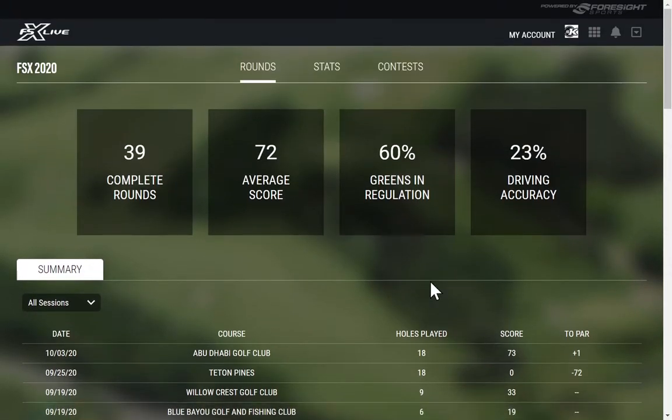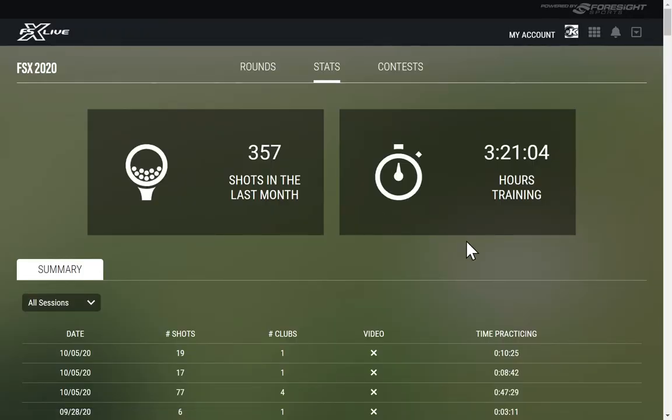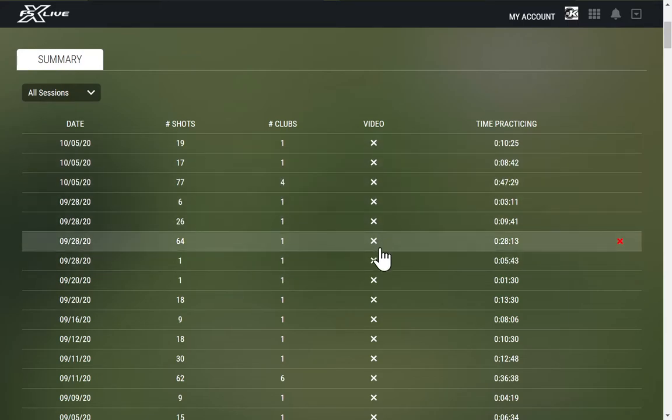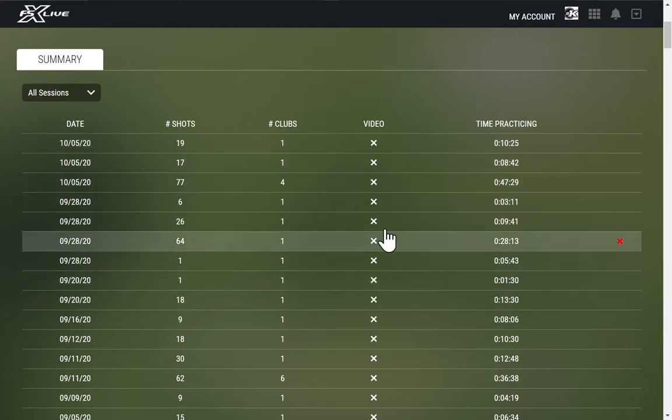We also have the Stats tab. The stats tab gets into a lot of my practice sessions on the range. Right on the home page of the Stats tab it's telling me I hit 357 shots last month, total hours of training last month were almost three and a half hours. You can go down to specific days, dates, how many shots I hit on a given date, what clubs or how many clubs I used, and if I had a camera set up we'd be able to see three-second screenshots and your total practice time.